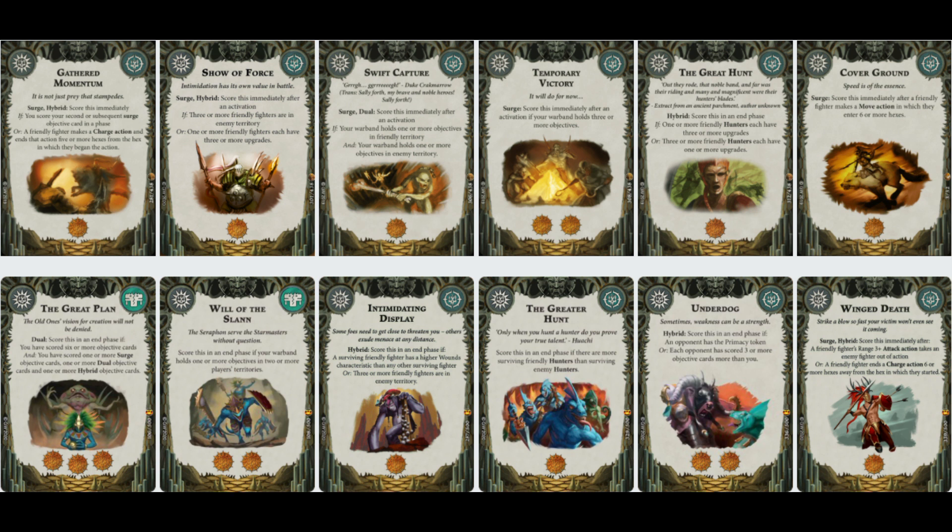The Great Plan is a dual card. Score this in an end phase if you have scored six or more objective cards, and you scored one or more Surge objective cards, one or more dual, and one or more hybrid. I really like this. A lot of Surges at the minute are hybrid cards anyway. I want to see if just having Swift Capture as my dual card works. For three glory, and it's not specifically the third end phase like Superior Tactician - it scores in an end phase. I played against Valentin of Straight Out of Shades by Fame and he scored it in the second round. It's a really good card.